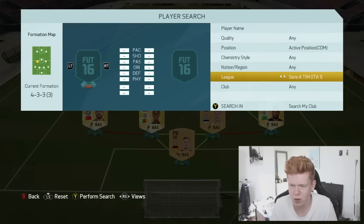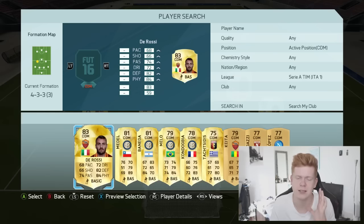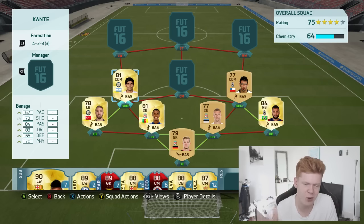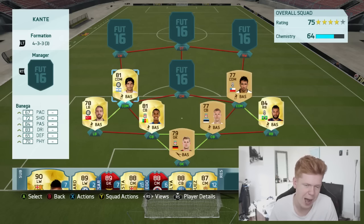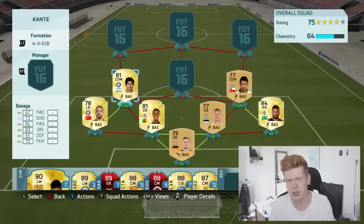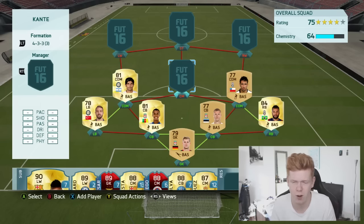Left CDM — we've got another Serie A player, and this guy is actually a default card but we have got him as a CDM. The defending on this card is actually not that bad: 65 defending and 70 physical, with medium-medium work rates, which is like default. He's got 4-star skill moves, so running at players from a deep position is always very, very good tactically, and I think it's going to work wonders with this team.